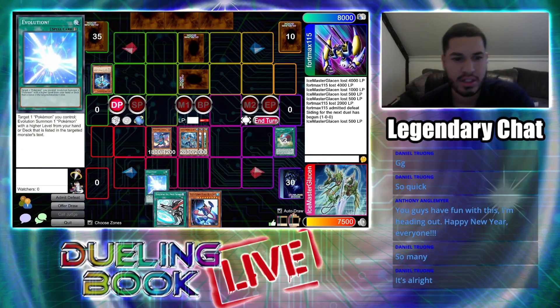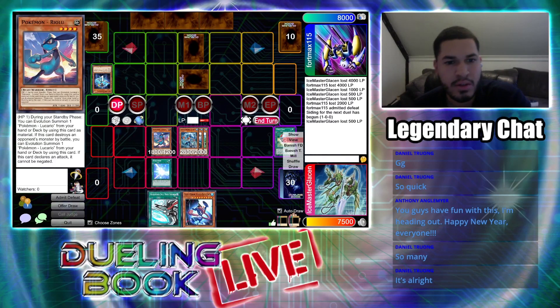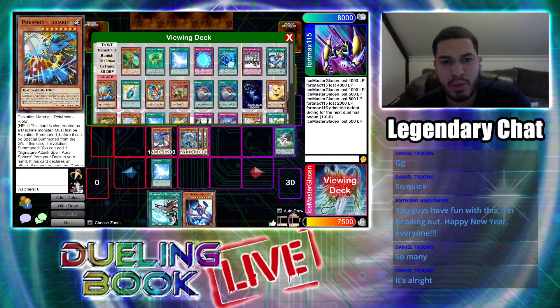I'll activate Evolution to evolve him from my deck. I Evolution Summon my Lucario.